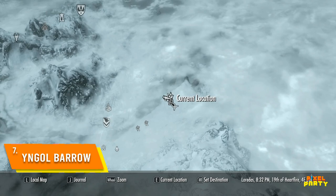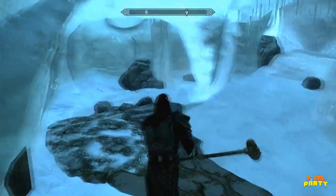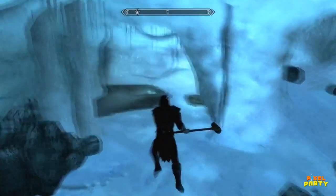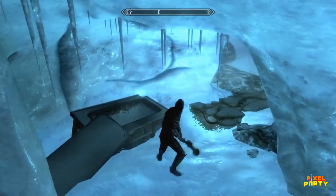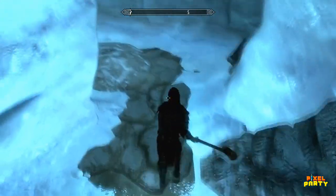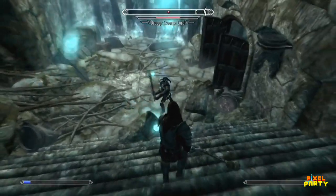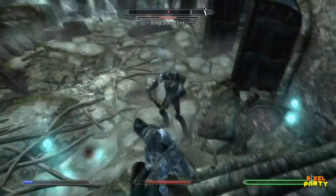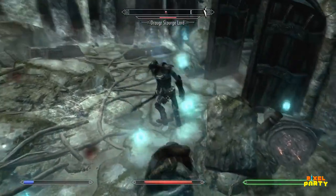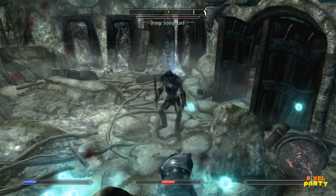Located on the southern bank of the river, just north of Windhelm, there lies a peculiar and mysterious tomb known as Yngol Barrow. The name of this tomb pays homage to Yngol, the son of Ysgramor. Depending on the quests you undertake, the nature of the enemies and treasures within the tomb may vary. Often, you'll find the tomb devoid of adversaries, but you won't be entirely alone — curious orbs of light will emerge from various corners, emitting cheerful sounds as they accompany you throughout your journey.